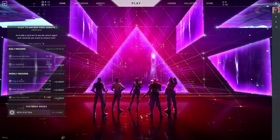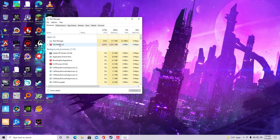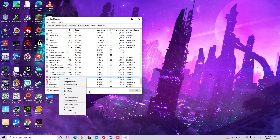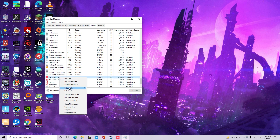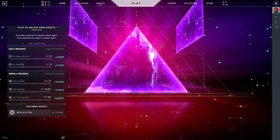After closing settings, press Alt+Ctrl+Delete to open Task Manager. Find Valorant, right-click and expand it, then right-click Valorant again and go to Details. Right-click it there, go to Set Affinity first, and make sure all CPU core boxes are ticked so the game uses all your CPU cores. Then set the Priority to High or Above Normal — some people said Real Time can crash the game, so just set it to High.